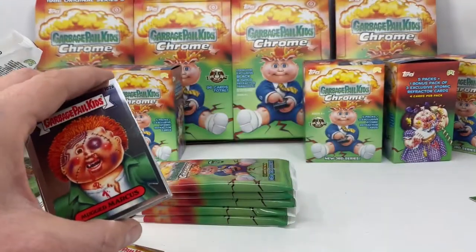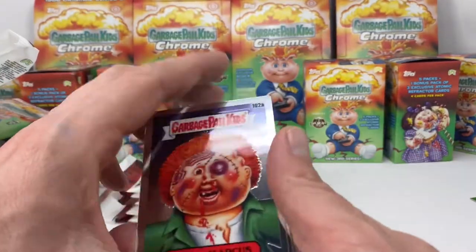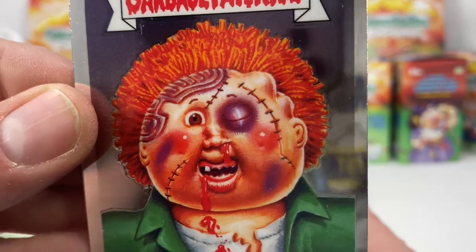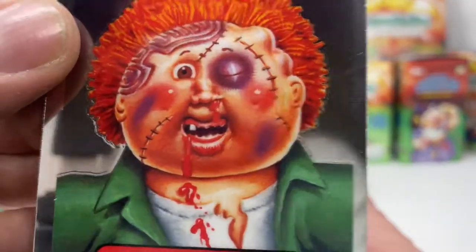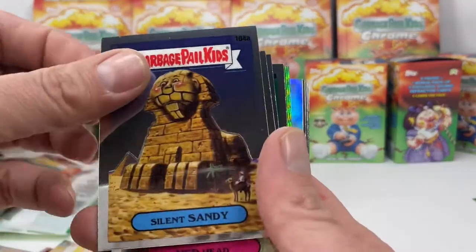There's hit one, here's hit two — plenty of refractors. Always a classic, look at the bumps on his head, just beaten up — a footprint stomped into his head. These things are just gnarly.